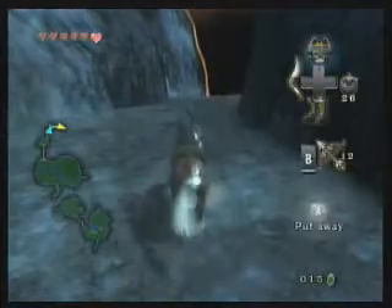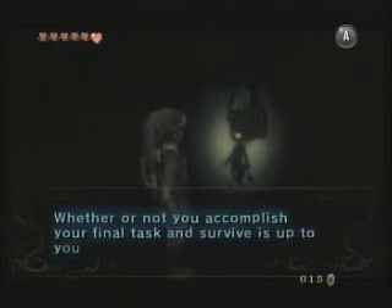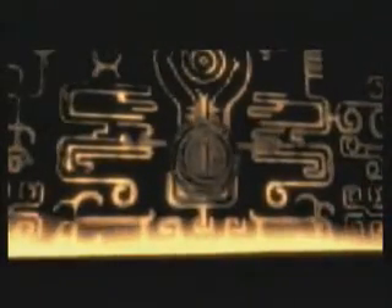This is the third and final Twilight Realm we'll be going into — or Twilight Zone. We're finally here. There's only one shadow insect left. This is the last of the Twilight you'll see. Just because you dispel all the Twilight won't stop Zant. Be prepared — this is actually going to be the longest time we're in the Twilight. This is really the biggest Twilight Zone that you'll see. I'm not kidding.